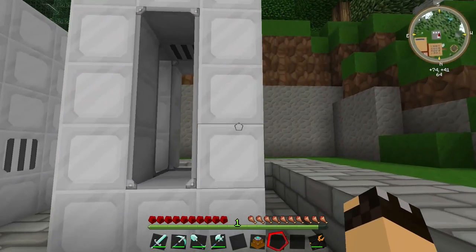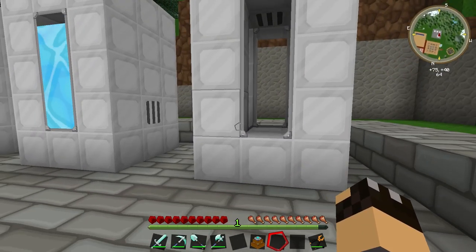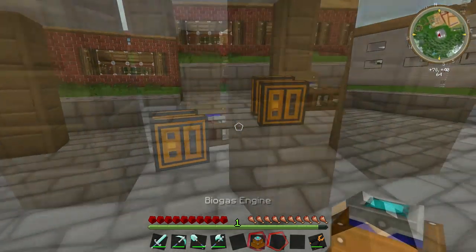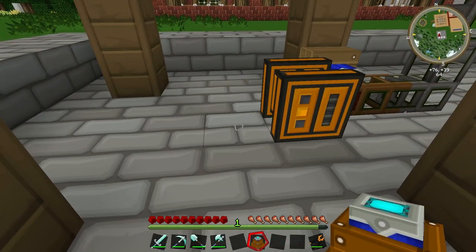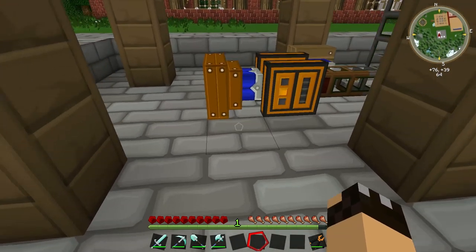And we have a third tank here, with a valve on the top and a valve around the back, and this is where we are going to store our biomass later on, which is going to be our more powerful fuel. The first thing I'm going to do is get our biogas engine and place it down here next to our squeezer.